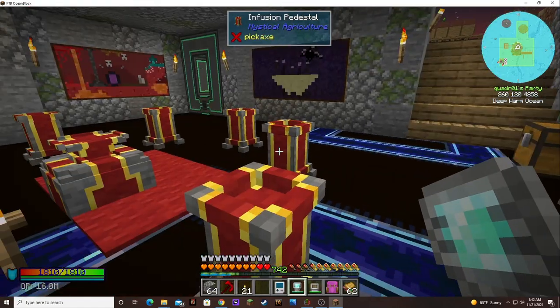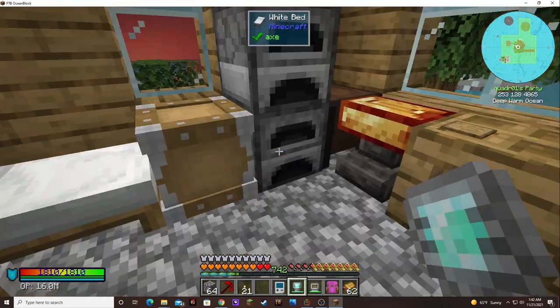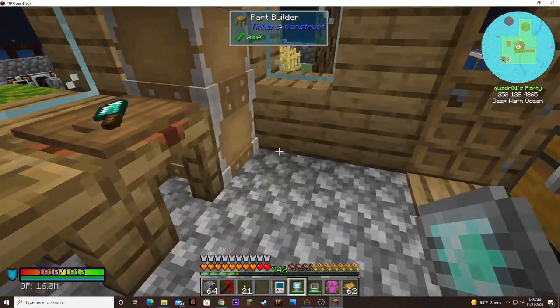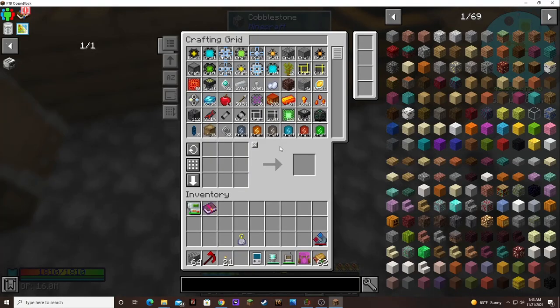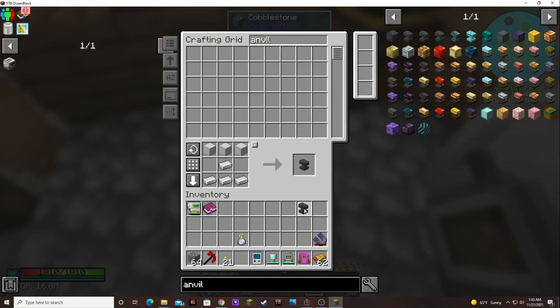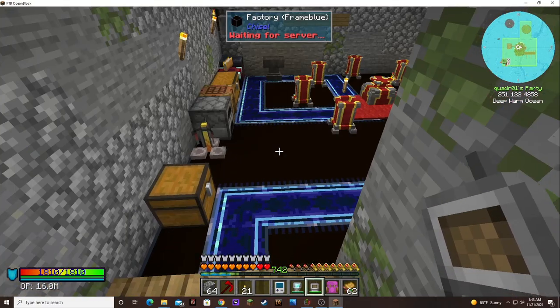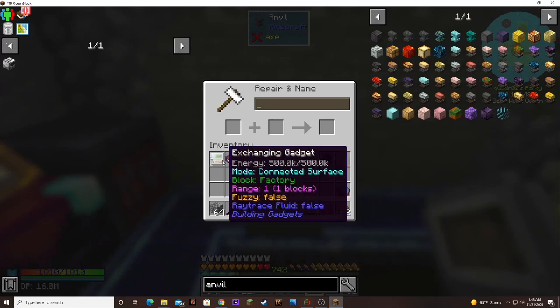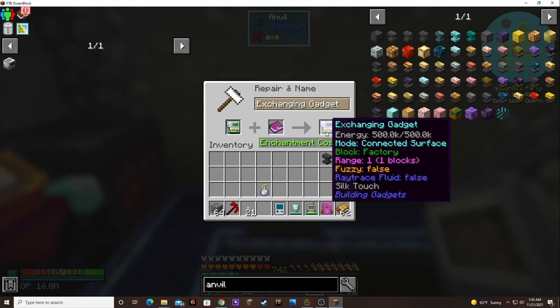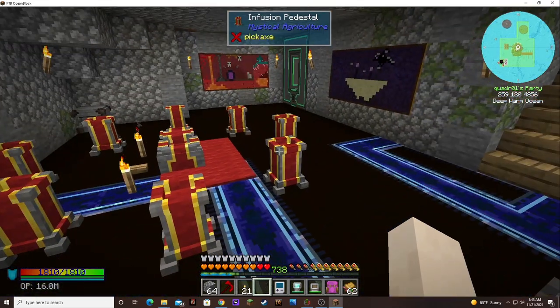I don't think I have an anvil. I've got a Tinker's anvil but I don't think that's the same. I need an anvil. Oh, I did have an anvil — it was right there, I was sitting on it! There we go — Silk Touch on the exchanging gadget. Now we got to go put this down in case that one wears out.